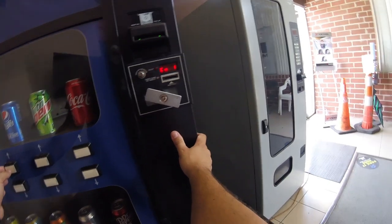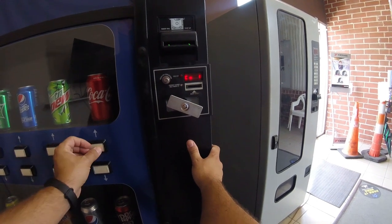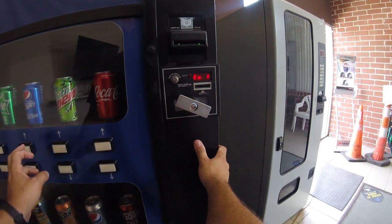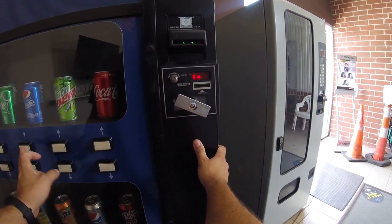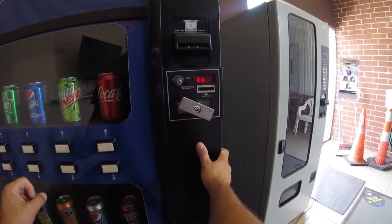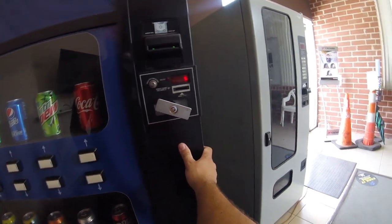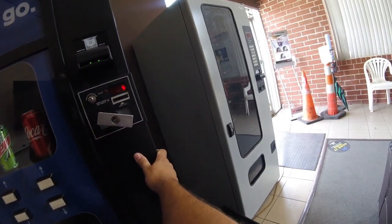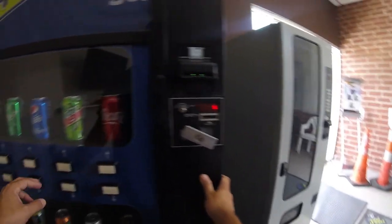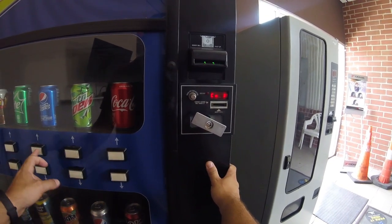Selection two is Mountain Dew, so I need to set columns two and eight for Mountain Dew - that's all I have stocked in those positions. I know there's a lot of button pressing going on and it's a little difficult to see on screen, so hopefully you have a clear high-definition picture. There we go, getting that selected. Moving on - column three to selection three, then selection four.